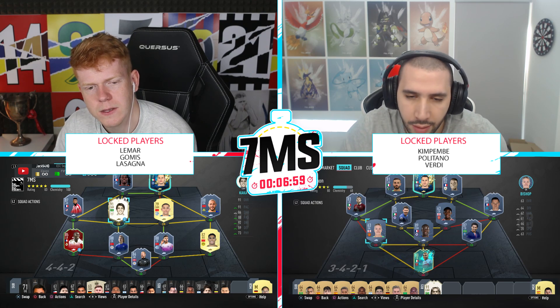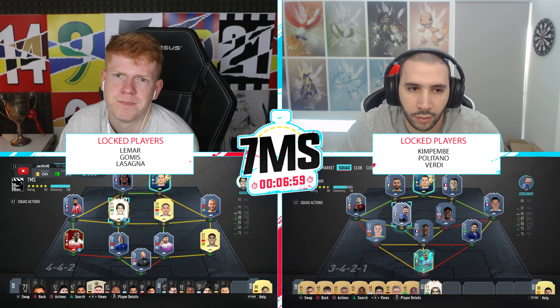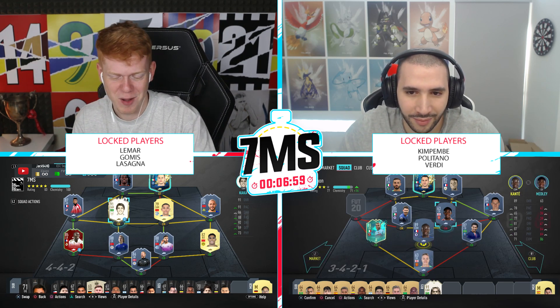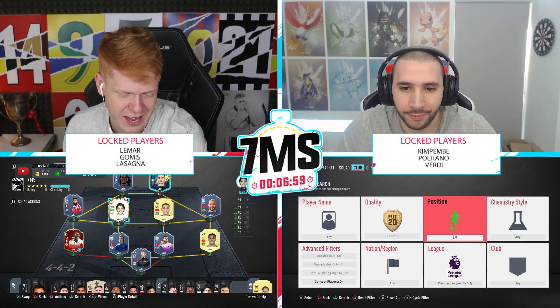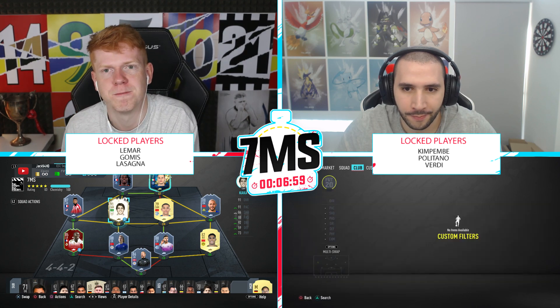Giovinco as striker — I'm going to keep him there. I'll just keep Talvin in the right mid. I will go for the left mid, mate. That's a Verdi. Oh, I actually had him down on my locked players — so it didn't matter anyway. You've actually been lucky because obviously now it doesn't just count as a locked player, it just counts as a player I've hit because you didn't complete your team. You can put whoever you want there, mate.